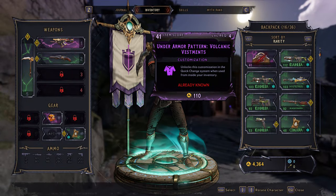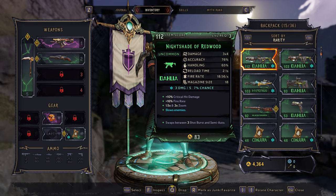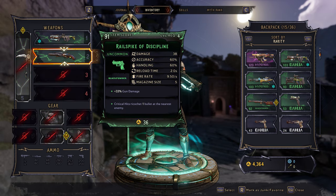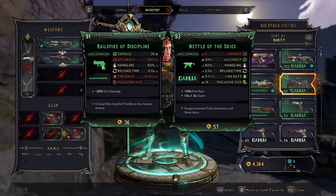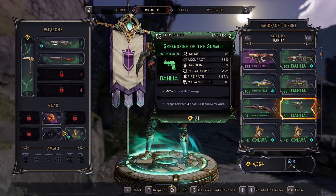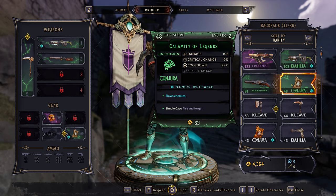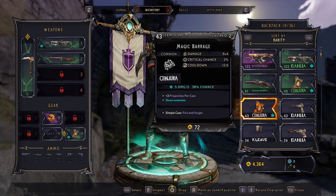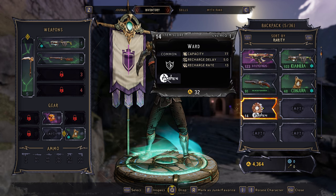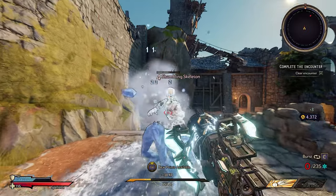Yeah I think I prefer the other one — I'm actually gonna switch back. This is level two — yeah let's use the shotgun. I'm gonna get rid of these lower level items. That's a lot of stuff we don't need. There we go — yeah definitely better.